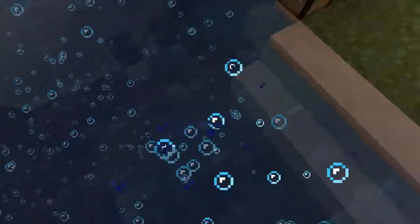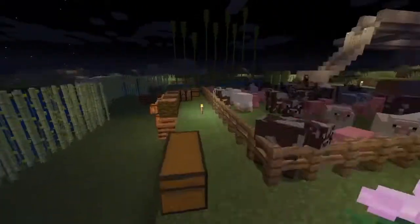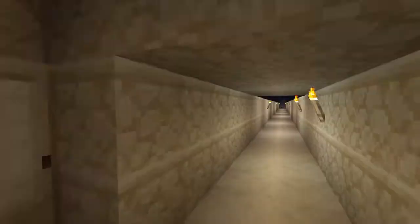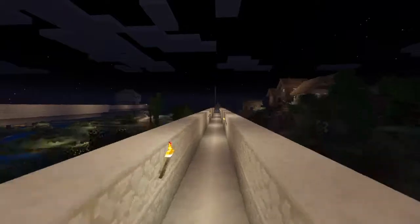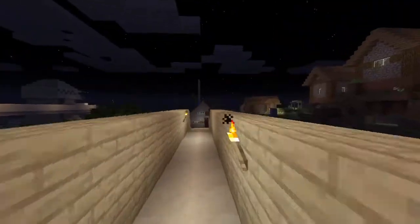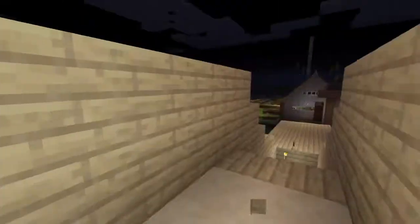I put some magma block stuff with this. Also there's a — I can just go up there. There's also this and the door. I put this to go to the other houses easily in the night, so there's no monsters trying to kill you or anything.